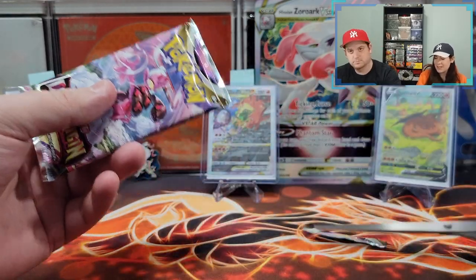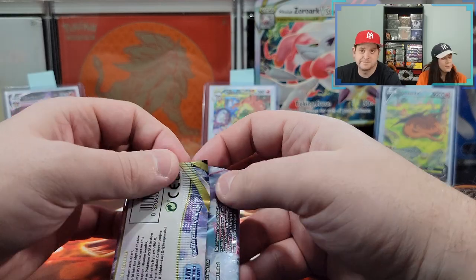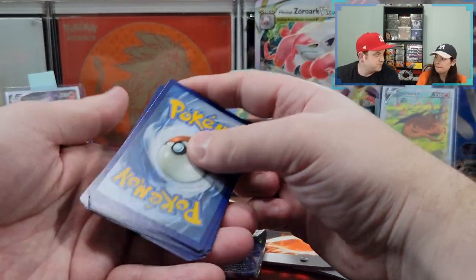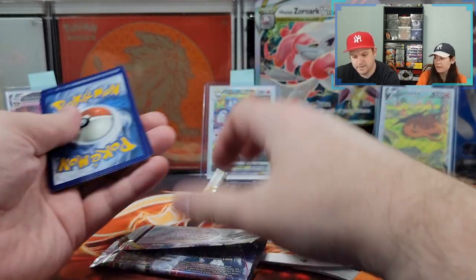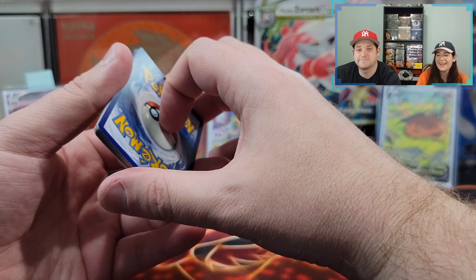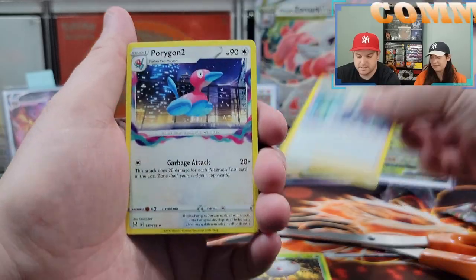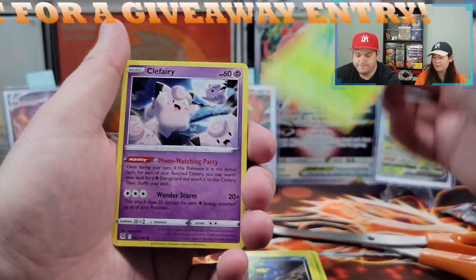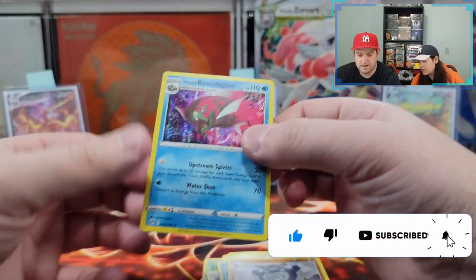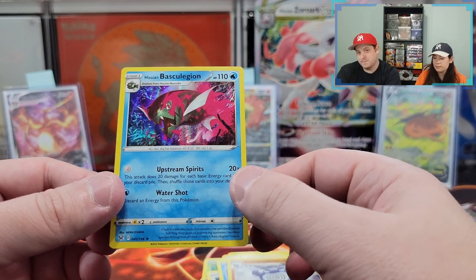Pack four, Lost Origins — the creepy Genie one, your favorite Pokemon. I gotta figure out a way to incorporate Woobat more — get a fishing rod on a string with a stuffed Woobat flying right here. What's the energy? Fighting. Cards: Silcoon, Porygon 2, Murkrow, Wurmple, Clefairy, Lickitung, Horsea, reverse holographic Porygon, and a holo Hisuian Bascu Legion. I don't think we have this one — I may be wrong.